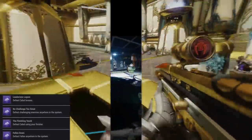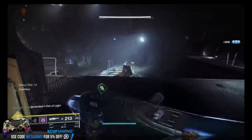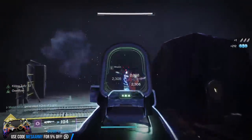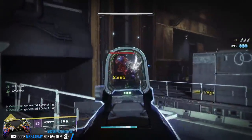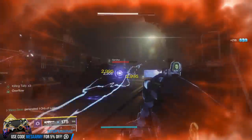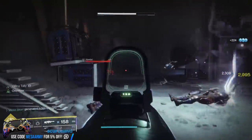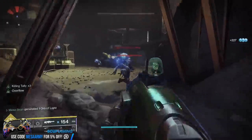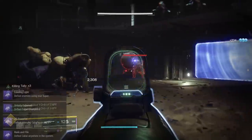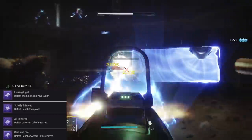Then we have Defeat Fallen anywhere in the system. What I like to do — trust me on this one — go to the moon, and go to the Lost Sector over at Anchor of Light. When you do one run of this, even though this is a Saint-14 bounty, one of the weekly bounties requires a lot of Fallen kills. One run of this Lost Sector is going to give you about 113 or 120 Fallen kills. By far, this is the easiest way to get Fallen kills and Fallen finisher kills. Defeat enemies with your super: you could either get that done in the Castellum because you will have non-stop ad spawning, or just get it done in some of these Lost Sectors.